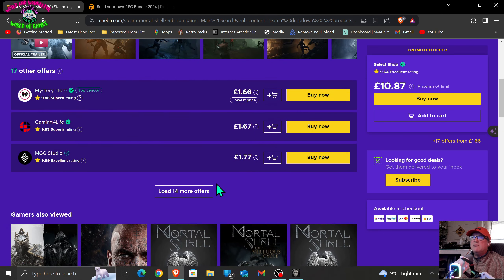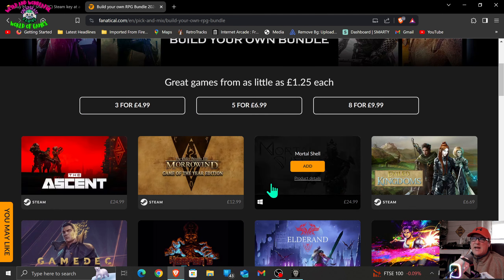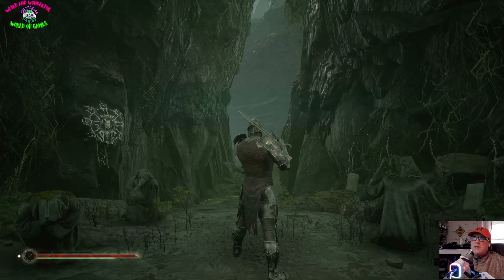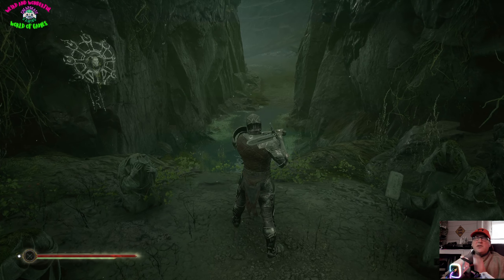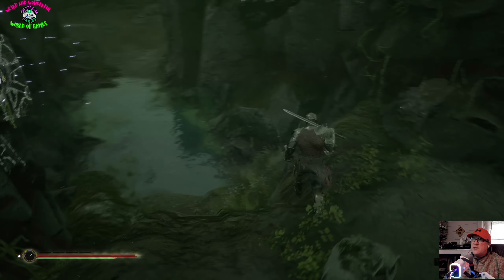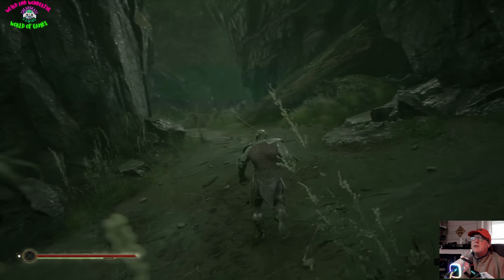So yeah, there we go — you can get other versions of it and the DLCs there as well. So that's it — one pound 66, or you can buy it as part of a bundle with The Ascent, Mortal Shell, and one other, which is also a great deal. It's up to you which one you want. Anyway, let's go back to the game. I'm using a controller for this so it's fully controller compatible.